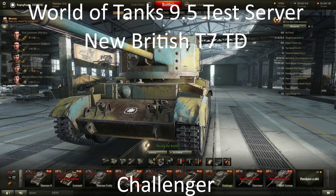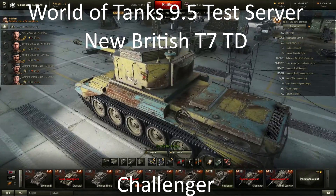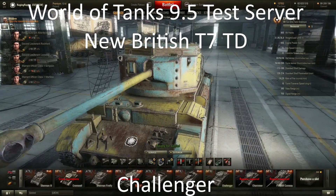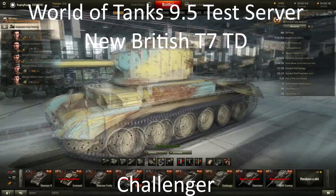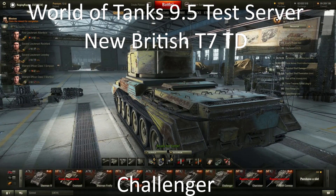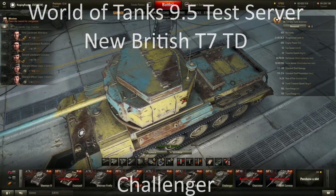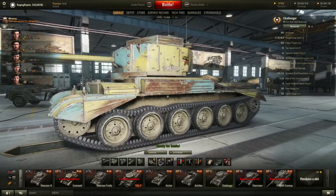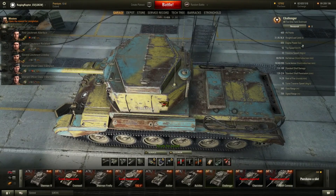Hello guys, it's RagingRaptor here and I want to give you a brief update about the Dead Challenger, the tier 7 upcoming British TD. It has a very fine back armor. It's a tier 7 TD with 900 HP. It has roughly an HP per ton ratio of 20, which means it will be a funny tank because it will be fast.